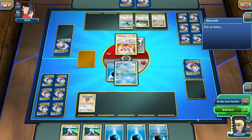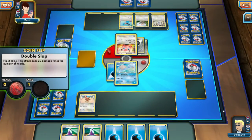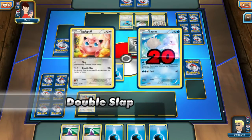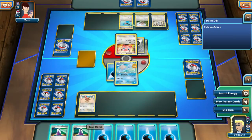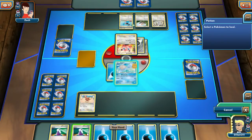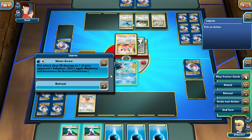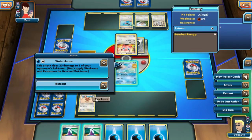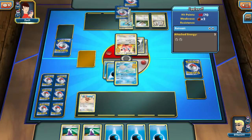I can't do anything else, so I'll end my turn. Flip two coins — it attacked us 20 damage. You got one head, and Double Slap did 20, but good thing I have 90 health. I got a potion — heal 30 damage, I'm going to save that. I was a little confused there. I'm going to do Lapras — Water Arrow. This attack does 20 damage to one of your opponent's Pokemon. I'm going to use that on Jigglypuff.